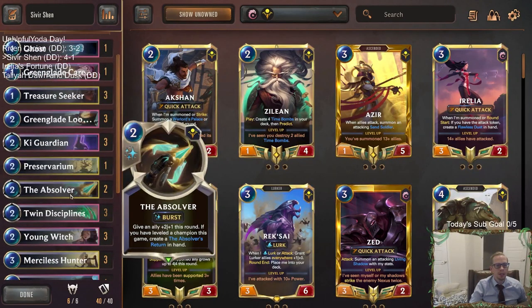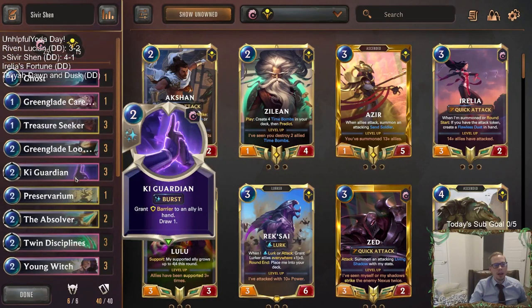The whole deck can just finish games out — you don't really need to trick up your deck. I like Twin Disciplines more. We didn't really do anything with Key Guardian either, but I'd want to try to test it out some more.